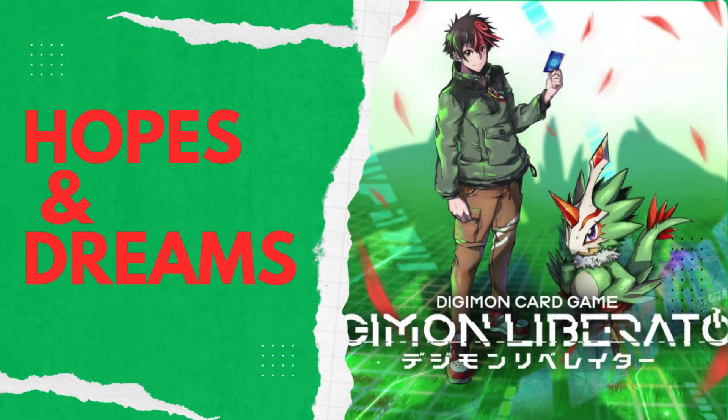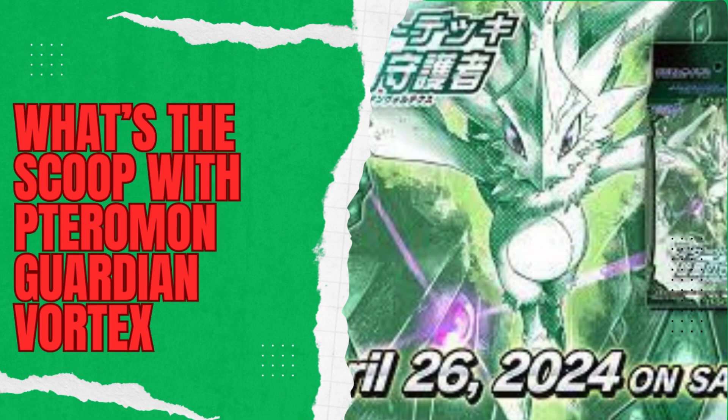Hey guys, what's going on? This is Brad from the Ed Army, and today we have the return of What's the Scoop. Today we are going to be focusing on ST18, which is Guardians Vortex, focusing on the new Digimon Liberators Digimon. We're going to be focusing specifically on the Tarot Mon through Zephygimon line — basically the main characters' Digimon line. We have other additional cards, so if you want me to look over them, let me know in the comments below. What's the Scoop is returning — it's about time — and I wanted to start off with the structure decks because I think these lines are going to be very important as we move forward.